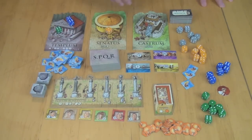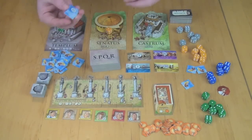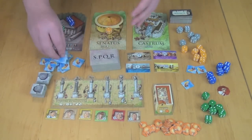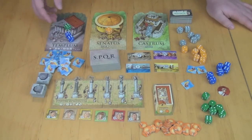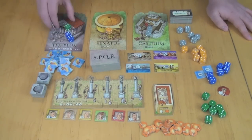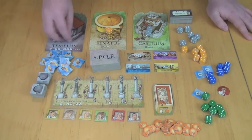In scoring, you start with the Templum. You've already picked up tokens during play; on their reverse side they have point values — ones, twos, threes. The player with the largest grouping of dice on the board gets to keep two of their tokens, flipping them face up, and returns the rest. Each other player with at least one die there keeps one token and returns the rest.